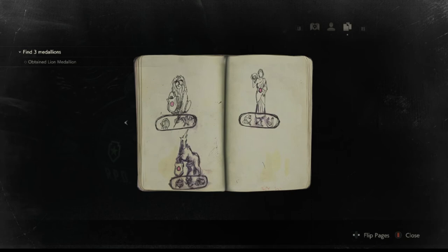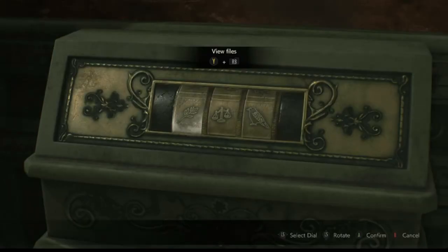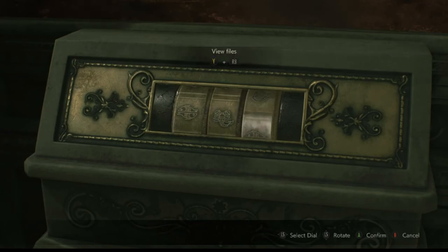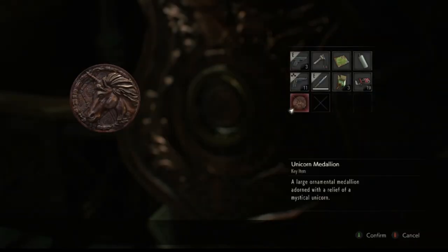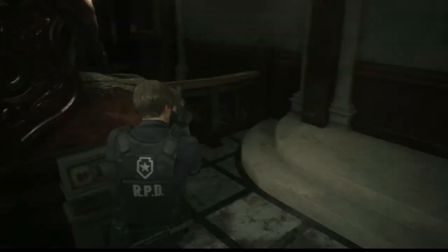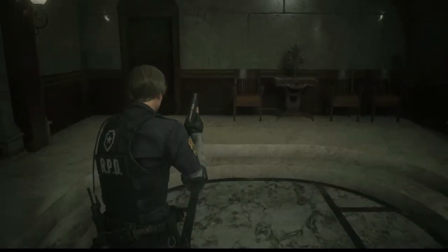Let's look at the notebook. Okay, so that one — it's fish, scorpion, and water. Fish, scorpion, water. We've got the medallion — it's all we wanted.